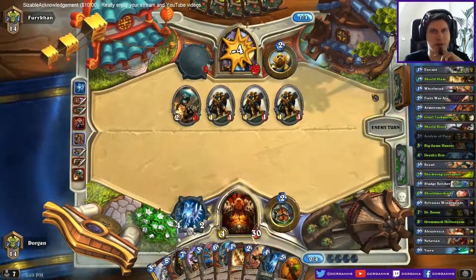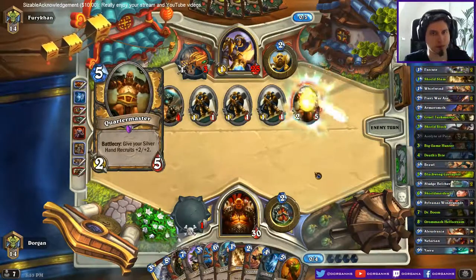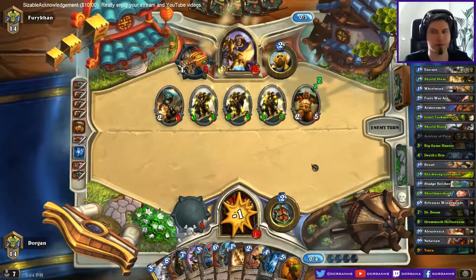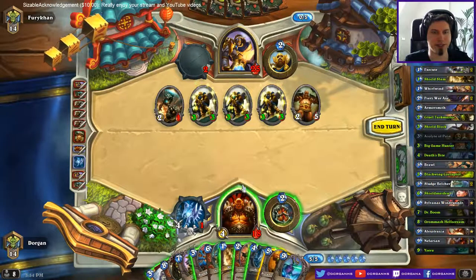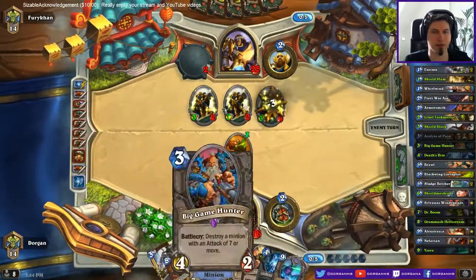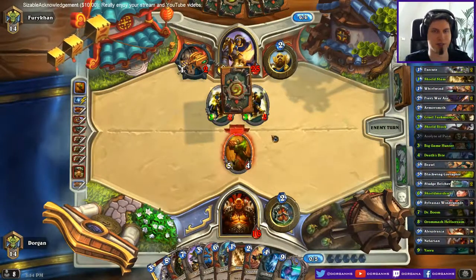I could hit one of the 1/1s but seems a little bit wasteful. If I had a Whirlwind that would be good. Oh, there's a dragon at least. That's 7. I have to crawl back into the game from here. It was a lot of pressure with this Quartermaster.